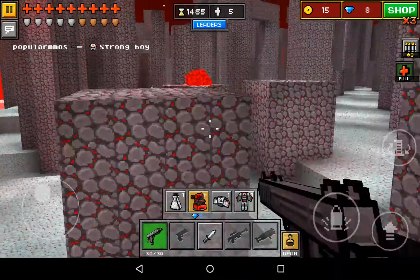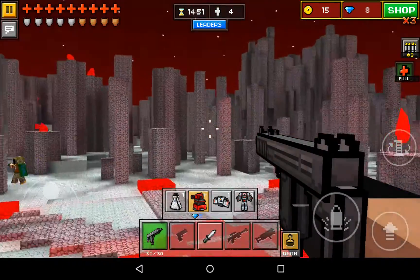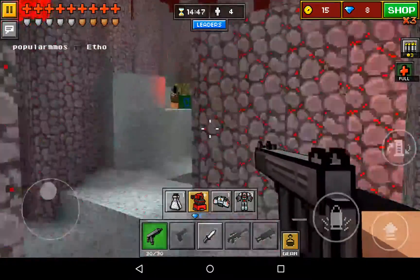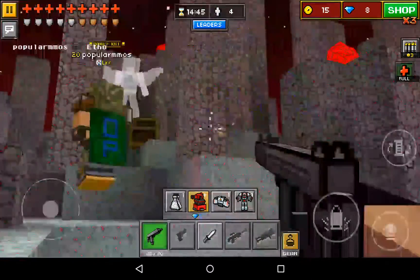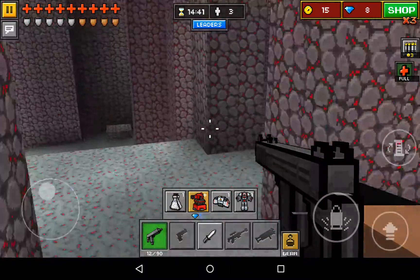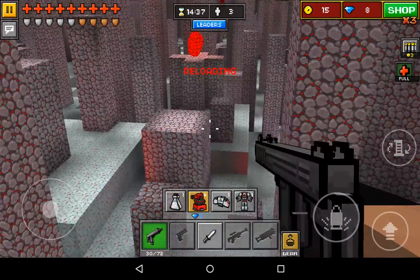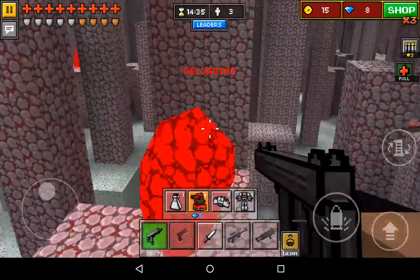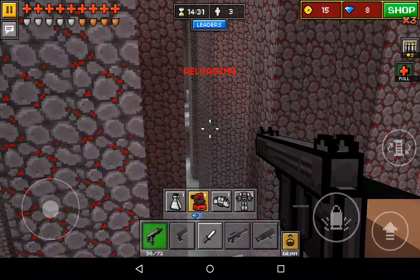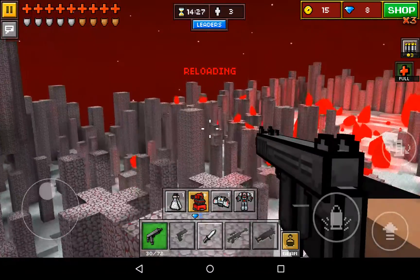Oh my god, my accuracy is terrible. Right, where is everyone? There's some people going over here so let's take them out. There's two chests right on top of each other, so I'll just get that. I'll fly across here and do a double jump. Good god, double jump is overpowered.